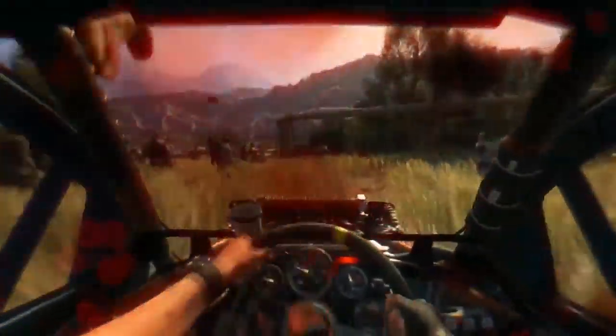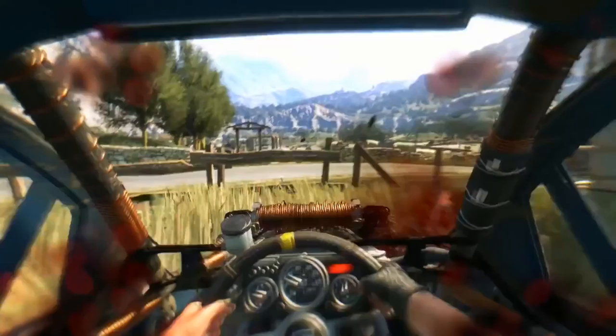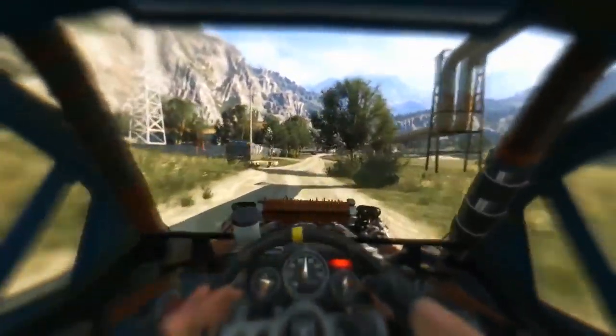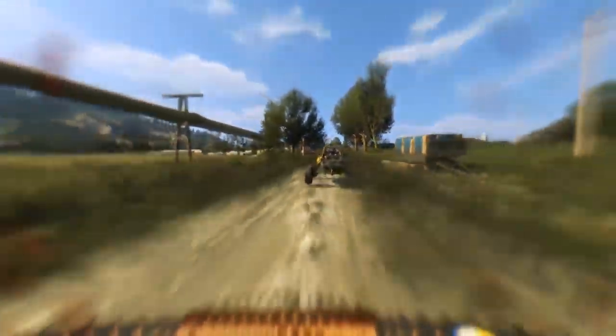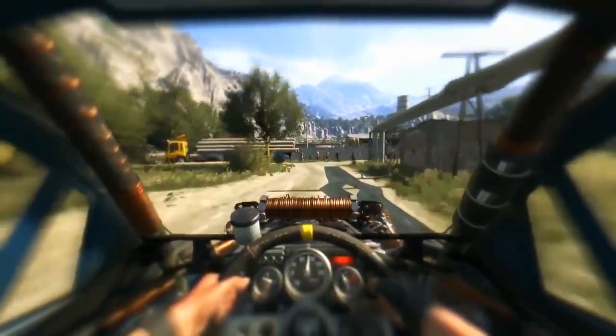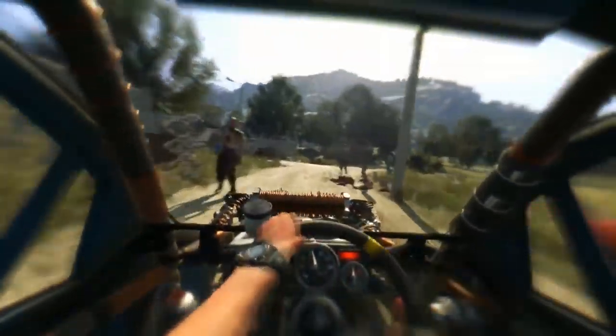To get access to these toys, you need to level up your driving skill tree. You get driving points for performing actions with your buggy, like speeding, smashing zombies, and jumping off ramps and so on. When you get enough points, you level up and get a skill point that you can spend on various unlocks.